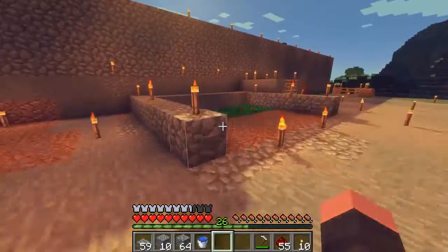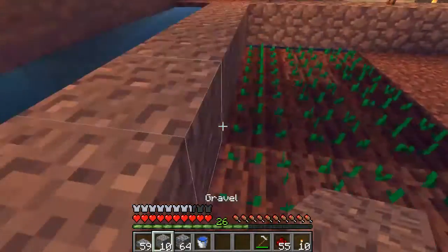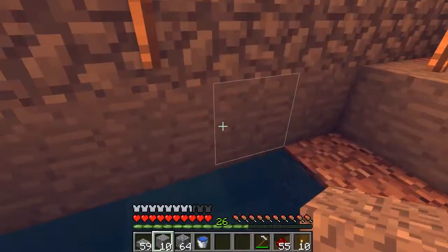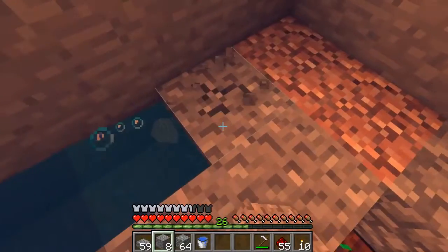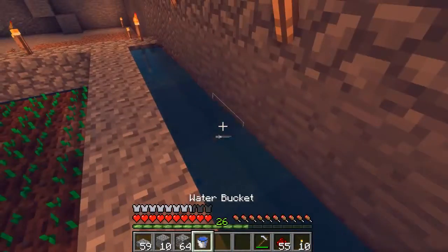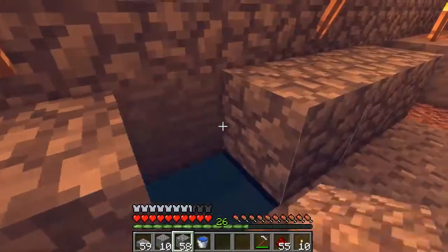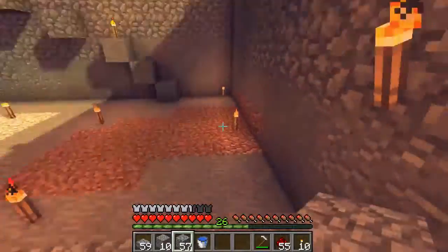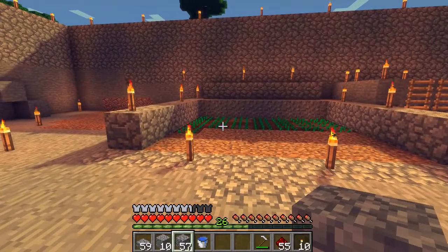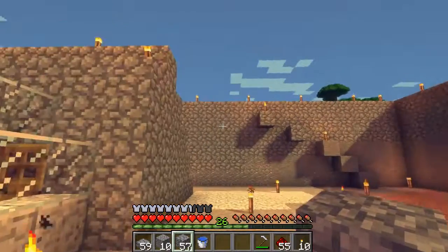We're going to make another one for the carrots, but I think I might do that one off camera, just because it's kind of a long process and it's not that interesting — I think. I'm going to cover this with cobble like that, and it looks a tiny bit better. It's not supposed to look so great; it's supposed to work really well. Hopefully you guys enjoyed this episode — be sure to leave a like, don't forget to subscribe, and I will see you all in the next episode.